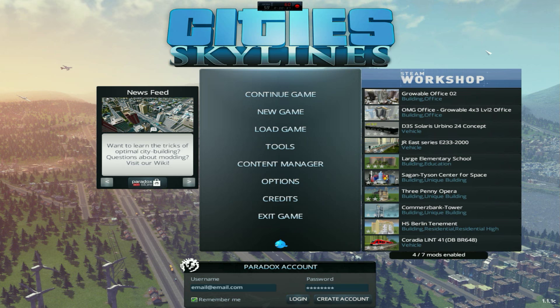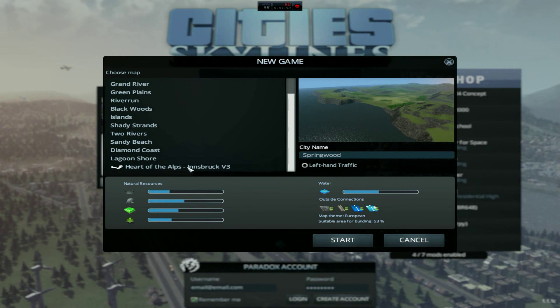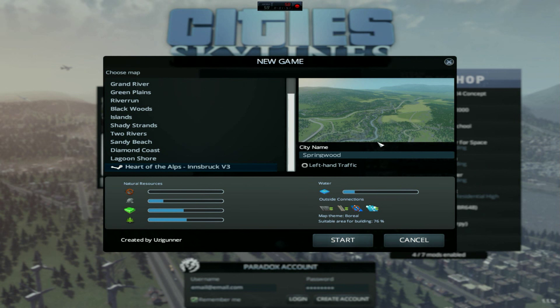Let me just delete this save because that's old. We're gonna go ahead and hop into the game. I did download a map called Heart of the Alps. I think it looked pretty cool. It's definitely probably modeled after a real location, but it's such an interesting and diverse terrain that I think it'll be pretty cool.